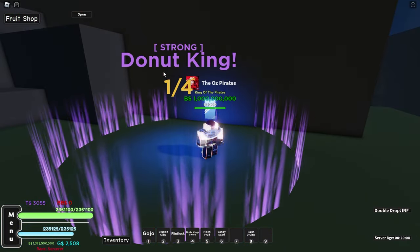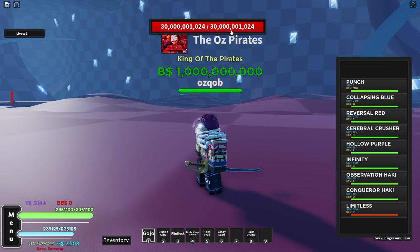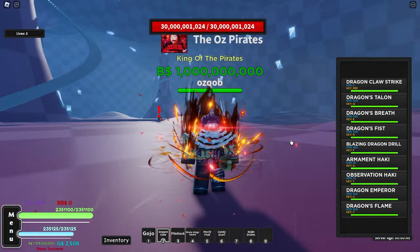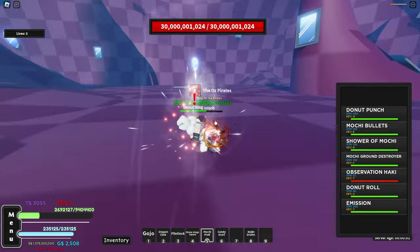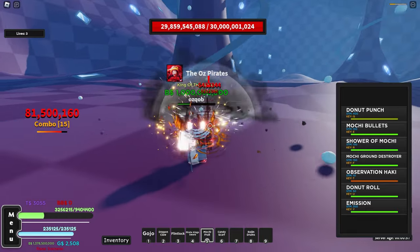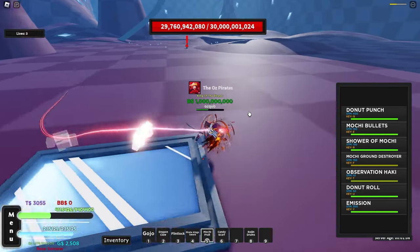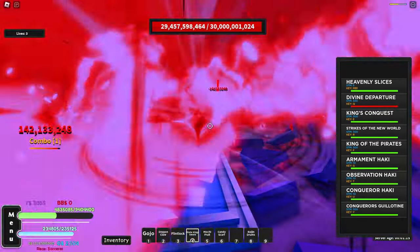We hop into the mirror and fight the Donut King. This boss has 30 billion HP, so we turn on Limitless, Dragon Claw, Pirate King Sword mode, and our Haki. Using our regular Dough fruit right now - this thing does no damage even with all these buffs on. It shows the difference in damage between old fruits and new fruits - this Dough fruit came out very early in the game.